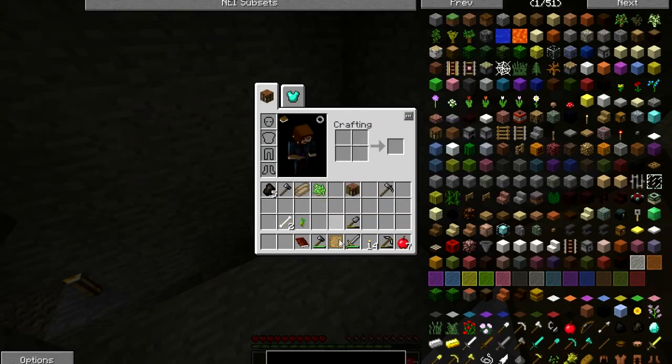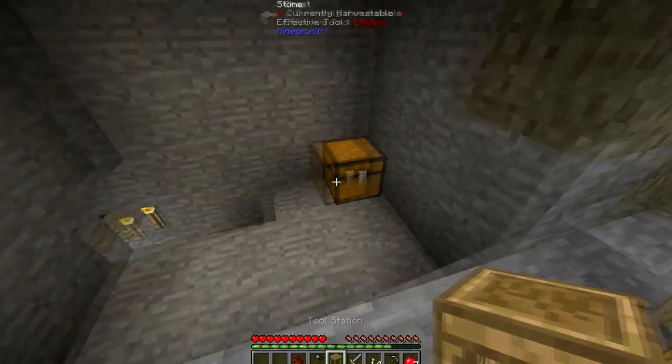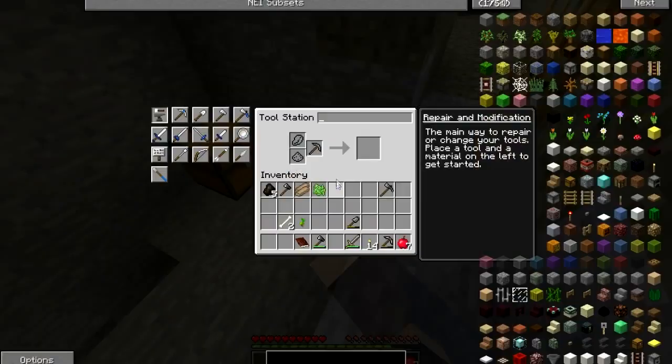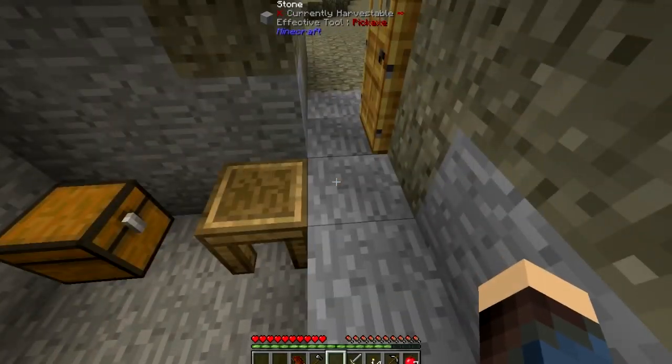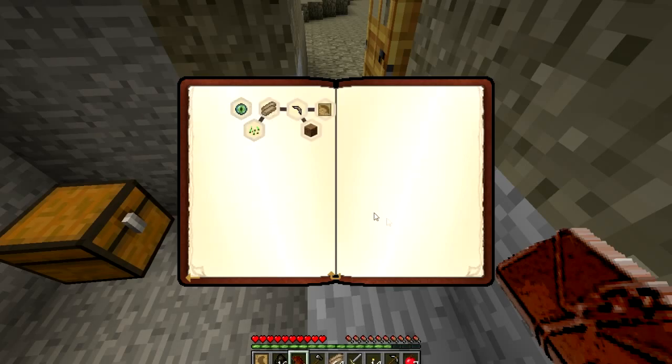I need one, two sticks. So I need a crafting table so I can make the final piece. And there we go — tool station is made, which I will put right here because I can use it to repair my tools. Alright, and with that out of the way, claim the reward.